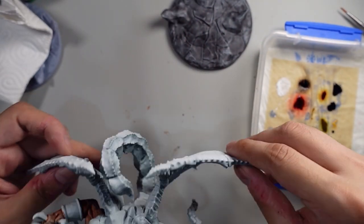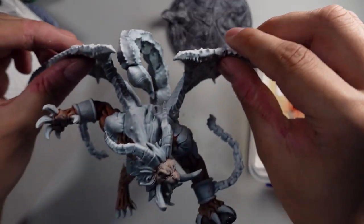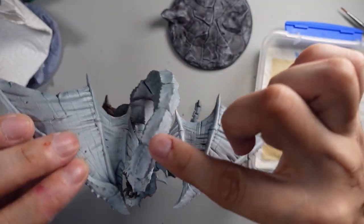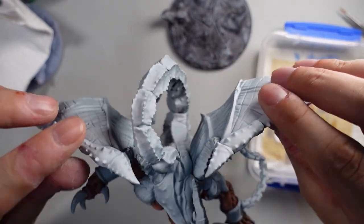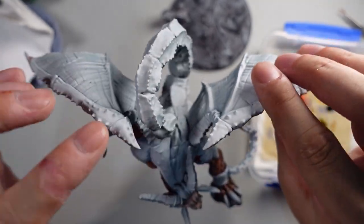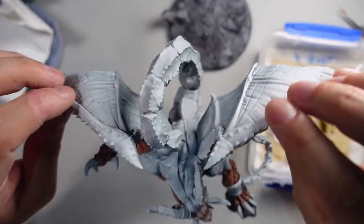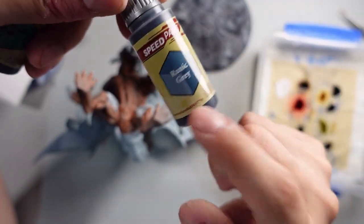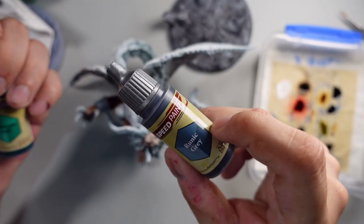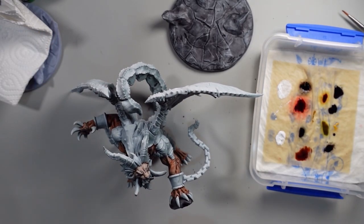I guess I want to continue with the harder parts of the manticore — the scaly textured stuff, the tail, the wing, the frame of the wings, the shoulder plates, yeah that stuff. It was one of these two colours but I'm not sure which one. I will put it probably on the tip of the tail to make it stand out a little bit.